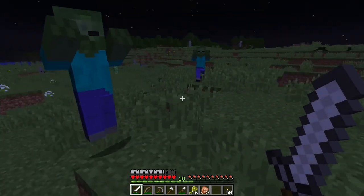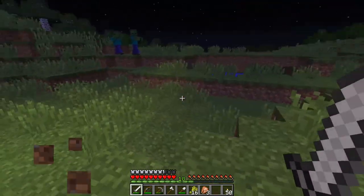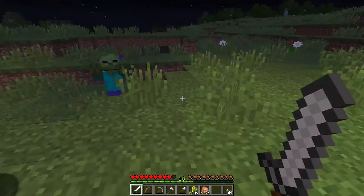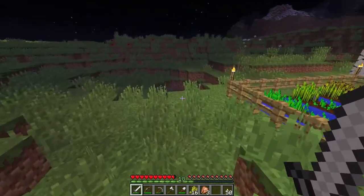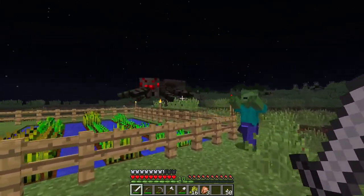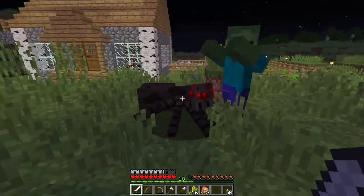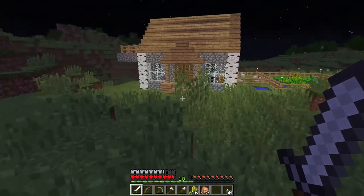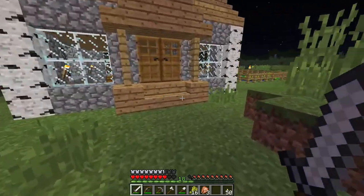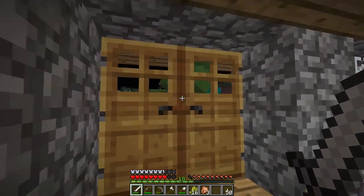Okay, so watch what happens when I don't have my armor on — I have zero armor on and this dude does one and a half damage points. Now watch what happens when I put my armor on. Get away, spider — die! He does half an armor point of damage. Did you guys see that? Half armor points each time. Your armor basically helps you not take as much damage.